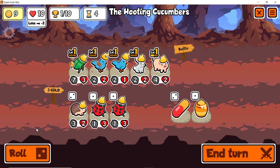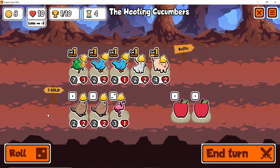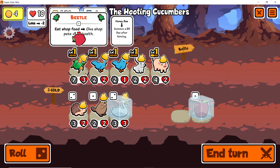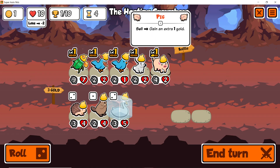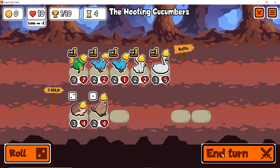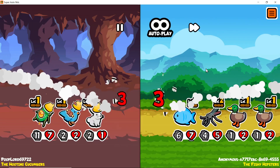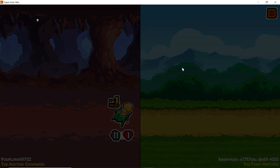Nothing here for us. You didn't even switch anything — come on dude. Piggy — I'm sorry. I said I'm sorry mama, I never meant to hurt you, I never meant to make you cry. Beetle, do work!